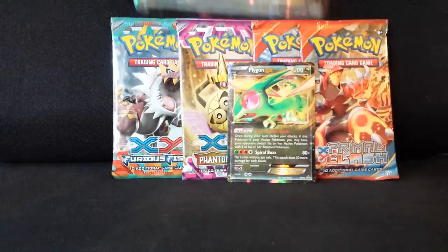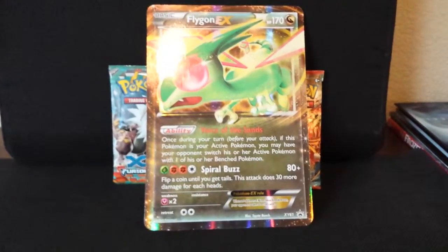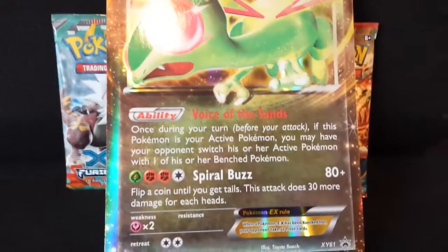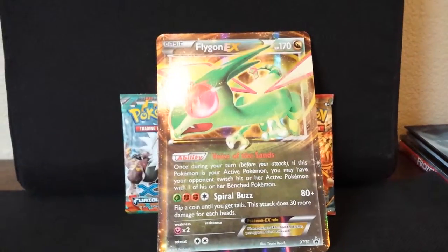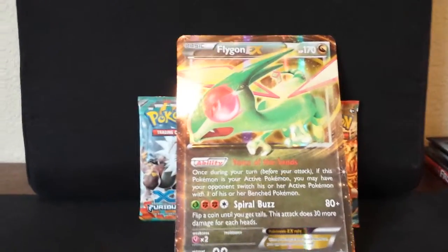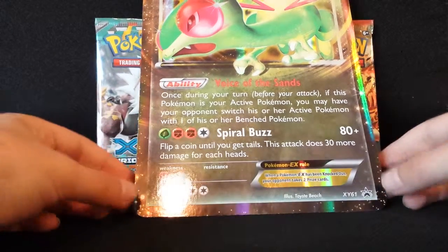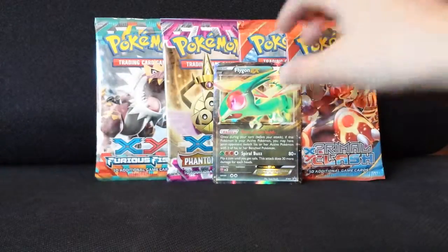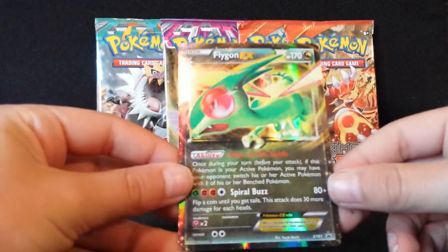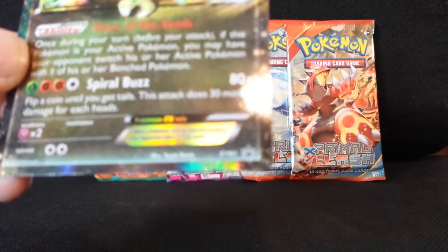Here are the contents — I'm going to break it down piece by piece. First, the Flygon EX oversized promo card. It has 170 HP; you can't use them in competitive play, they're just for collectors. My only other oversized promo card is the Charizard EX one I got a long time ago — in that box I got a full art Xerneas, so I'm hoping for a good pull like that. I picked up this box for $19.98 at Walmart, one of the cheaper ones. And here's the smaller Flygon EX promo — same card but smaller, a black star promo.